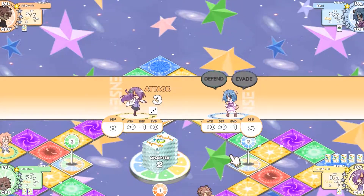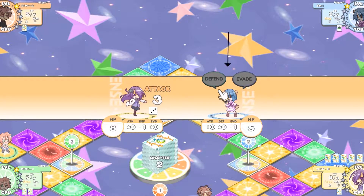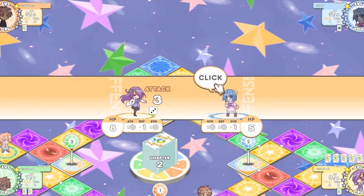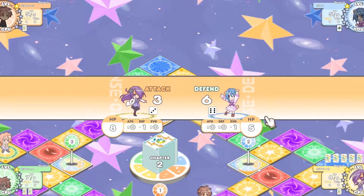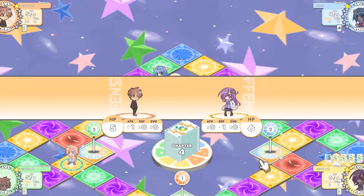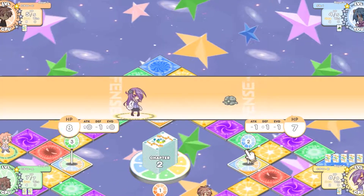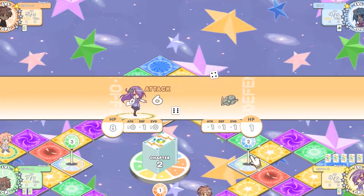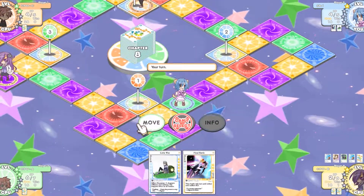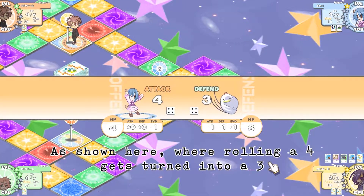The attacker rolls their die. If the character's attack stat is something other than 0, you modify the rolled number by whatever it is — this number could be positive or negative. The defender then has two options: defend or evade. If they choose to defend, as long as they roll a number the same or higher than the attacker, they will only take 1 damage; if they roll lower, they take the difference between the two as damage. If the defender evades and rolls higher than the attacker, they negate the attack and take no damage; if they roll the same or lower, they take the full amount of the attacker's roll as damage. Defense and evade stats are also modified per character and have to be taken into account as well.